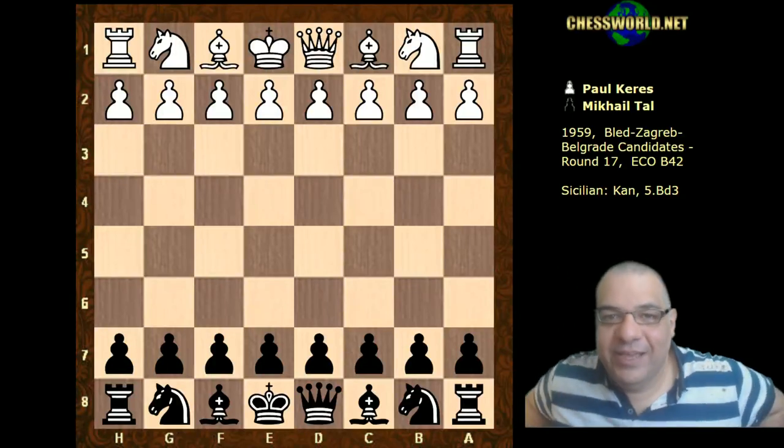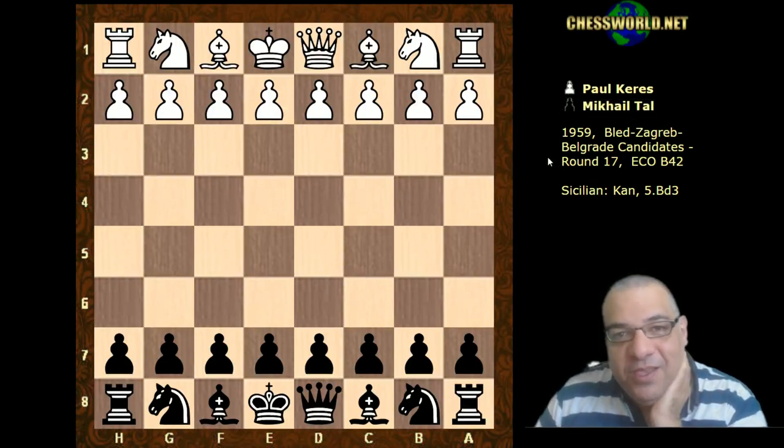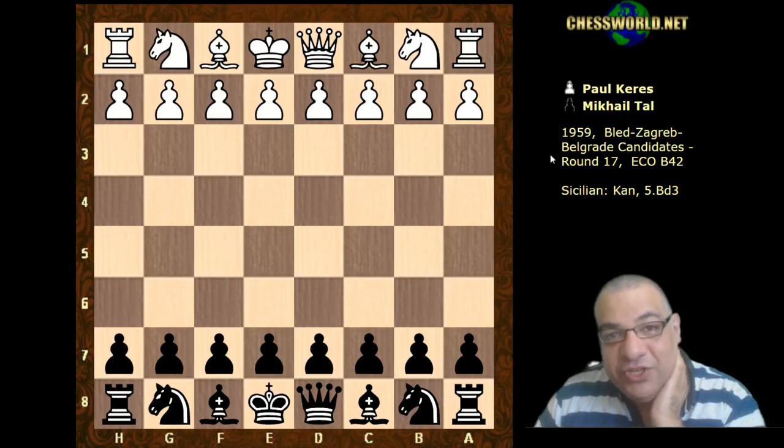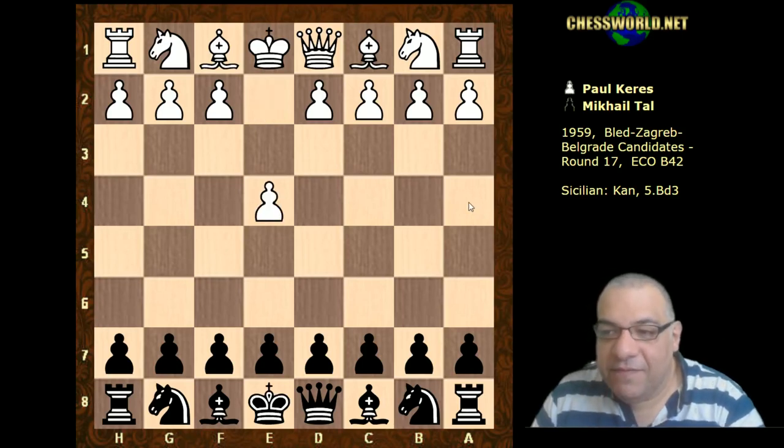Hi all, I have a very interesting game to show you today - another interesting game of Mikhail Tal. You may remember he dominated the 1959 Candidates Tournament, especially crushing Fischer four times, but there was one player, Paul Keres, who Tal had a little bit more trouble with. Let's have a look at this particular game.